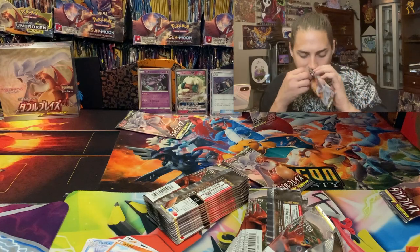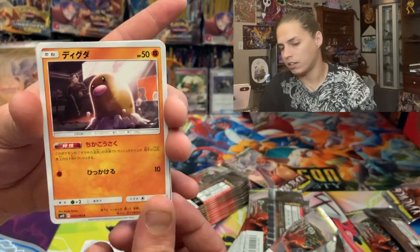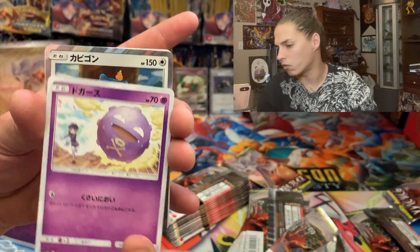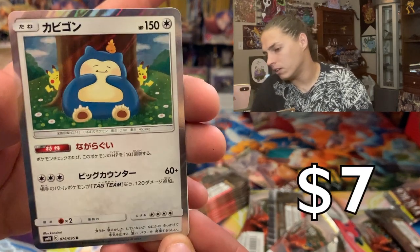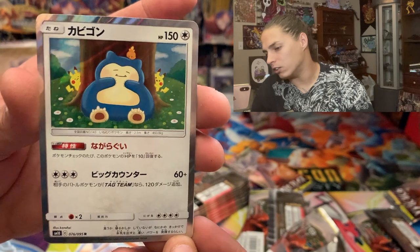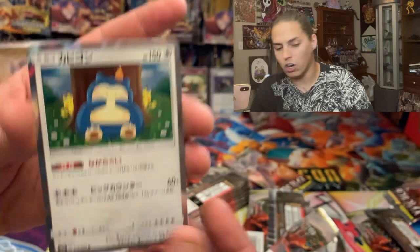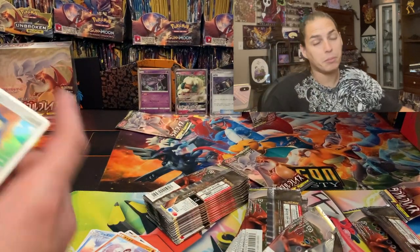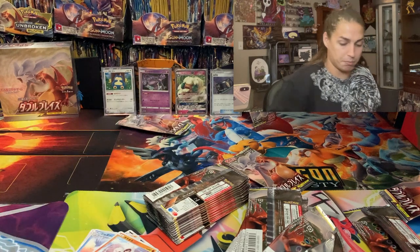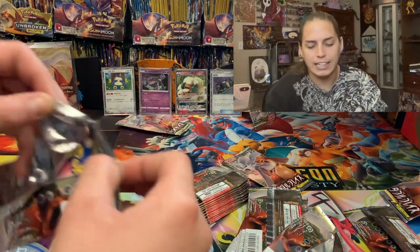Little Blissey on there — Diglett, Clefairy, Copper — look at that! That is the coolest Snorlax I was talking about. Check it out — you got the cool artwork with the Pikachus chilling and a little torch up top. What an awesome card! That card will probably go up in value — it's not very valuable now, but cool cards tend to appreciate.